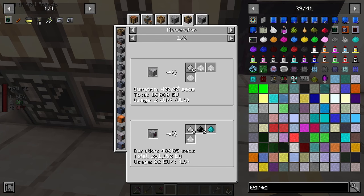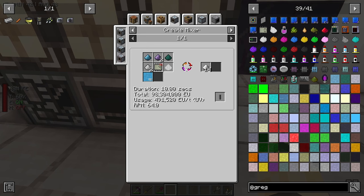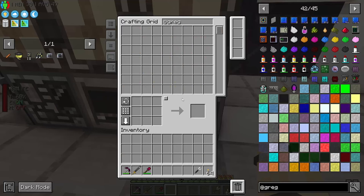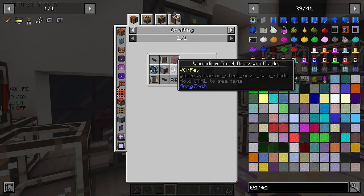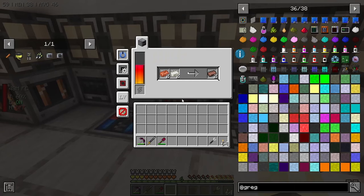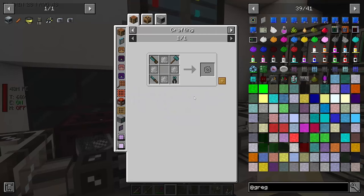The macerator doesn't really give us much, it's just macerating stuff. Literally 10 minutes later and I'm still trying to figure out how to make neutronium, but we'll come back to it. I think what we need to do is make the cutter, although I think I've already started on making an MV version of this. Glass tubes - I really need to automate that. I think it goes in the alloy smelter, might have to make a new alloy smelter just for glass tubes.